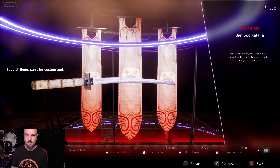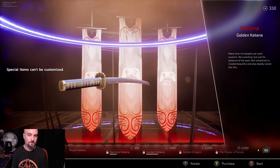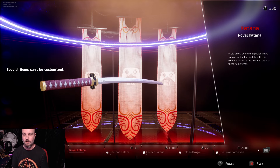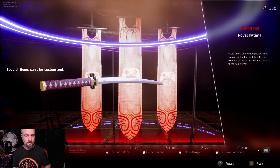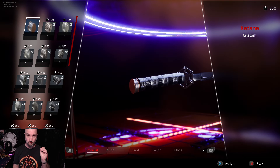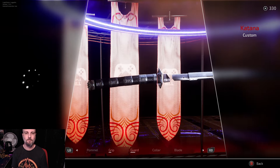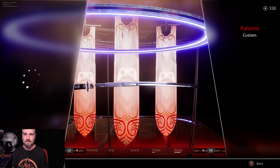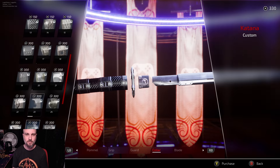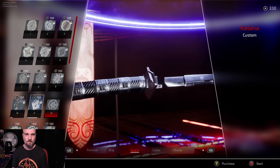You also have some standard special skins that you can't customize — purely special. For example, there's the royal katana, the bamboo katana which has a tsuba guard like a ninja toe, the golden katana, the golden dragon, and the Power of Seven. Each weapon has these particular skins you can unlock with currency. You can also fully customize a weapon yourself — everything from the pommel to the grip to the guard, the collar, and then the blade itself.